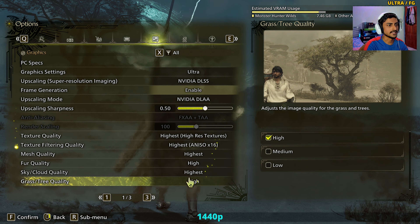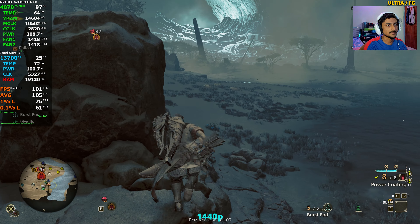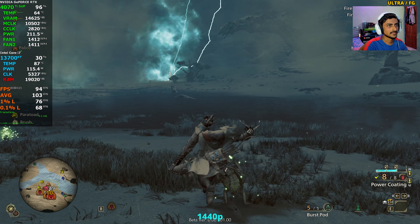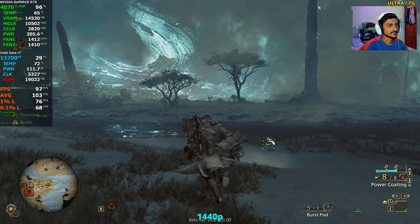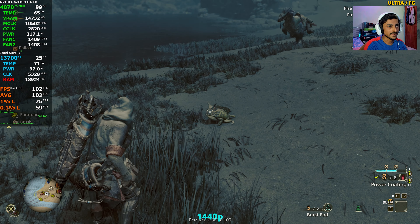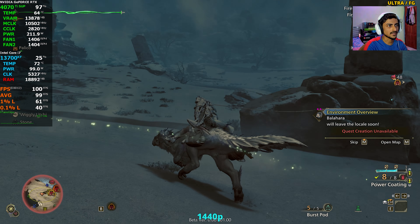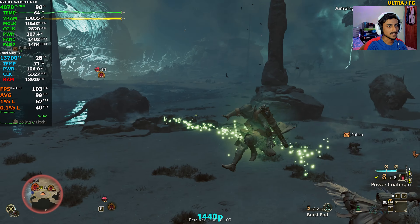There are occasional thick spikes in the frame time graph, which I'm not a fan of, but otherwise it's smooth. There are some giant lion-like creatures and an electric frog-type monster. I tried riding the horse but this game moves on its own a lot, which is annoying. Some monsters started chasing us.